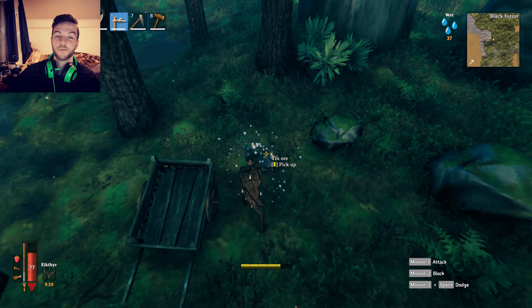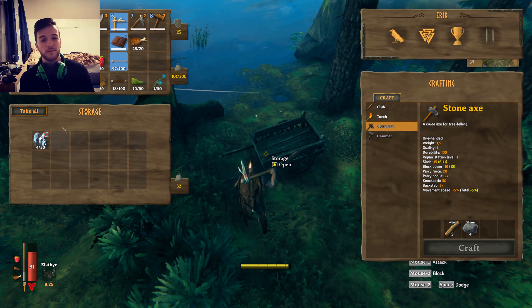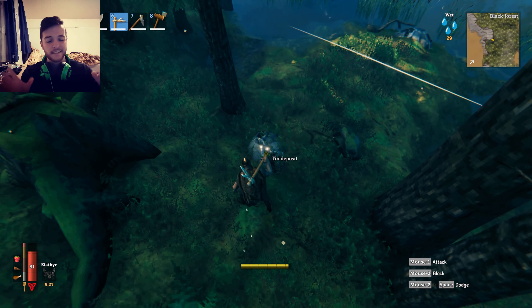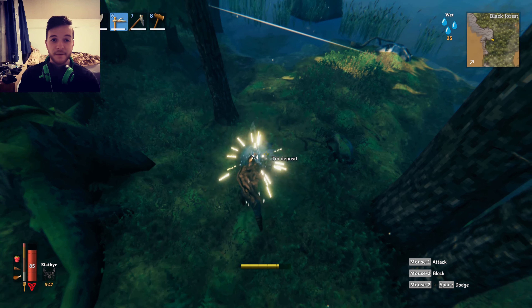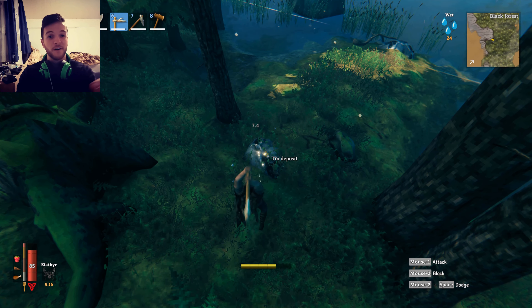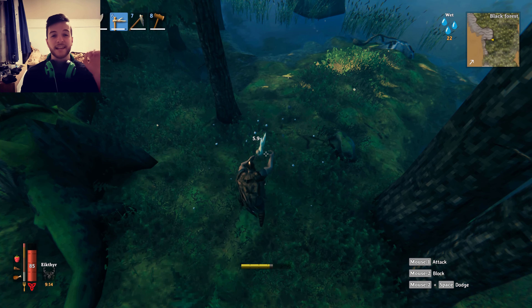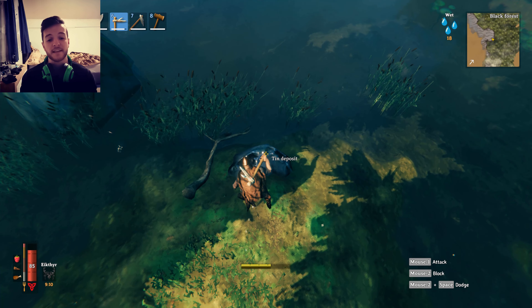Welcome back! A lot of you are having trouble finding tin and copper early on in Valheim, but don't worry — it's really simple. First thing you need to do is locate the Black Forest on your map, because that's precisely where you're going to find tin and copper deposits.